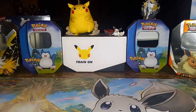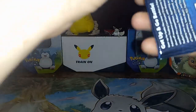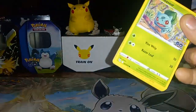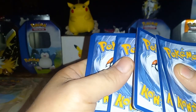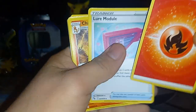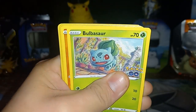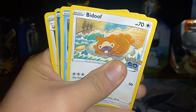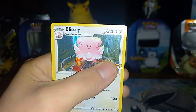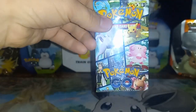Alright guys, getting into the second pack here. Here's the code card - one, two, three, four. Fire energy right there guys, there's a Lure Module, Charmeleon, Pupitar, Bulbasaur, there's an Onix, Bibarel, Bidoof, Slowpoke. Reverse is a Squirtle, and we've got a Hollow Blissey - alright, cool. So far nothing too crazy, but digging the packs. I haven't really busted too many of these open lately.